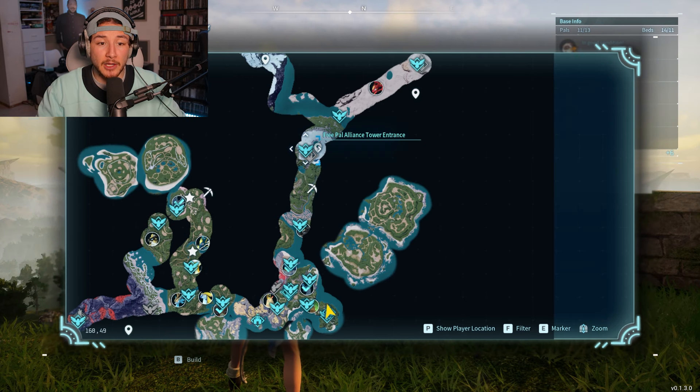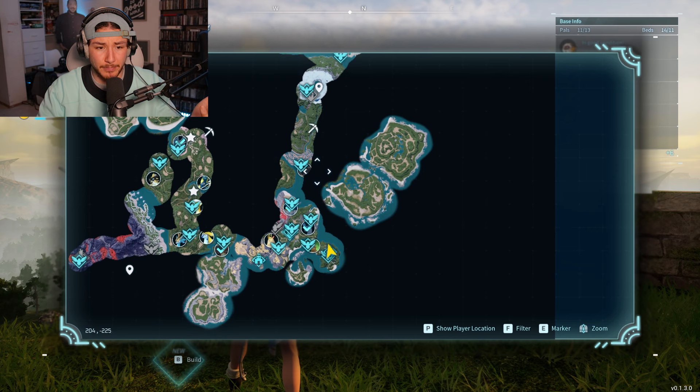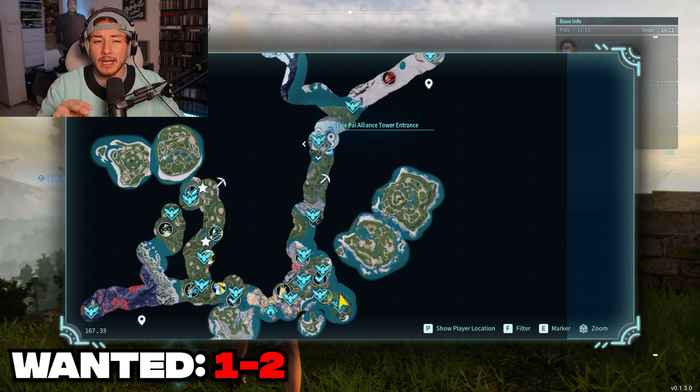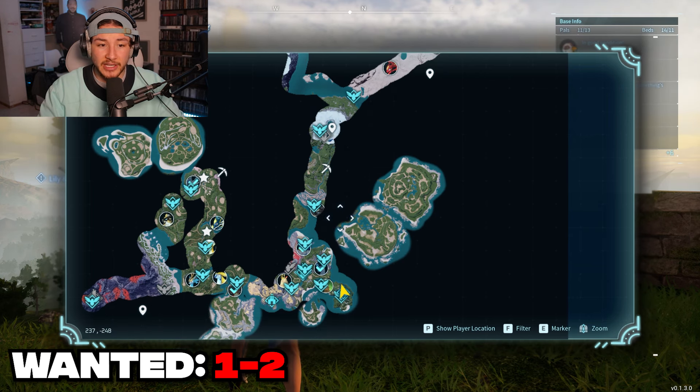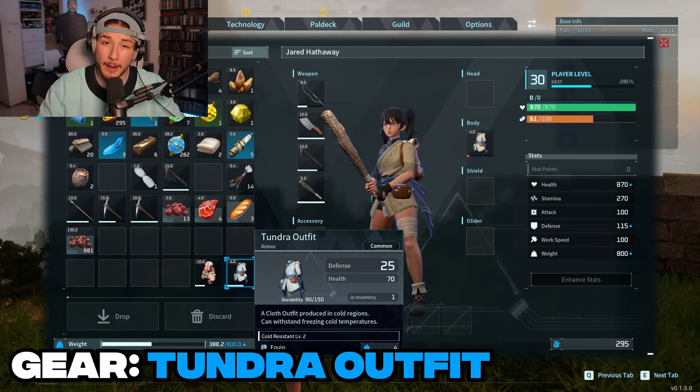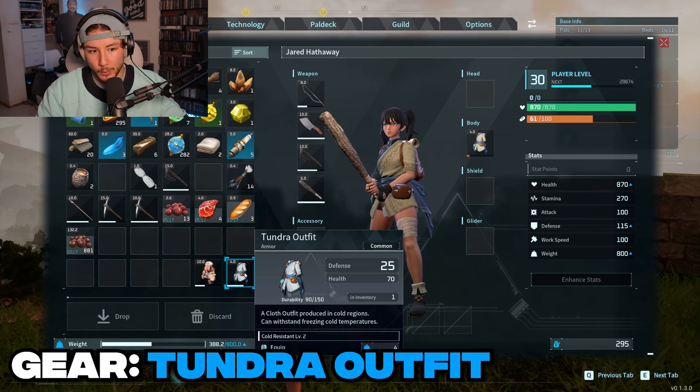For Lily, she actually spawns over at the Free Pow Alliance Tower. Lily is super awesome because she's on the ground and super easy — almost easier than Zoe and Griswold in my opinion. I would highly recommend a one to two wanted level down at the small settlement, then teleport and do the exact same thing. It also doesn't hurt to grab a Tundra outfit because it'll keep you warm in the cold temperatures as you explore this area for the first time.